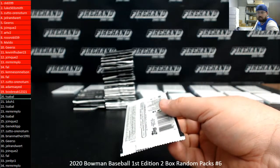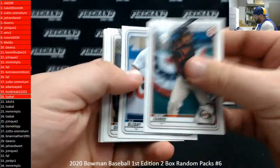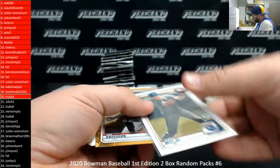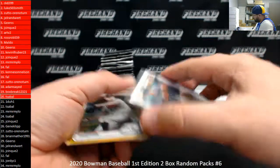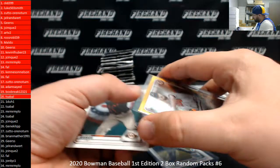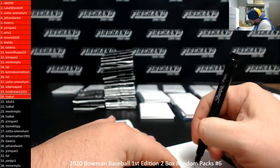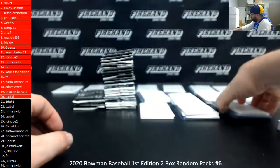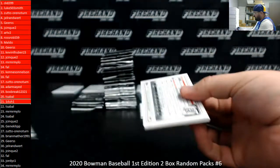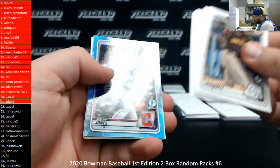Pack number 20, T-Sable — this is first of four packs. Ian Anderson Gold Foil and the Bobby Witt Jr. base. Pack 21, 1-to-1. Right now we're behind about 7 days. Nolan Jones Sky Blue Foil.